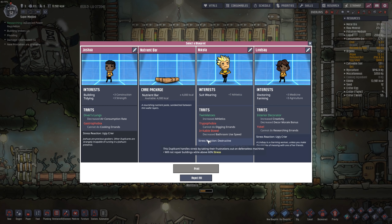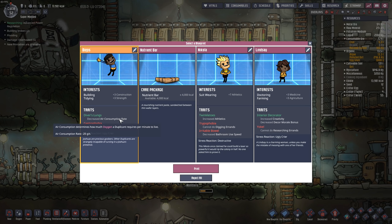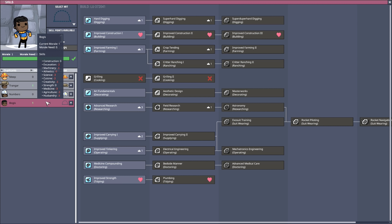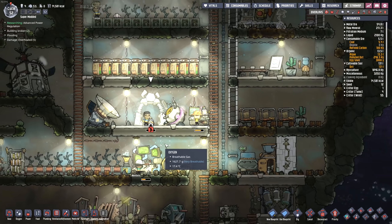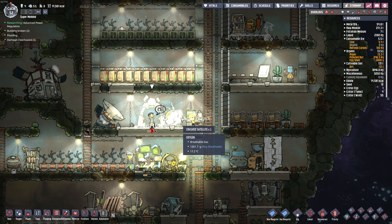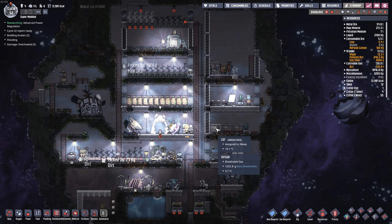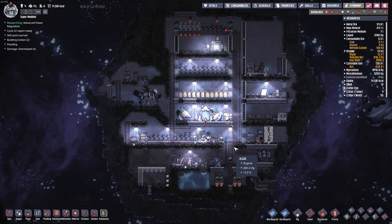We've got our first potential duplicant coming into the base here — decreased air consumption rate, very nice, cannot do cooking errands. Welcome to the base, Bogies. Construction, strength, reduced air consumption — yeah, that's a good dupe. You're definitely going to be a builder. Hopefully you guys are enjoying the higher resolution as well. I'm playing on a slightly larger screen, which means I can actually use most of my monitor. It takes a little bit longer to render and upload but I think it's well worth it.